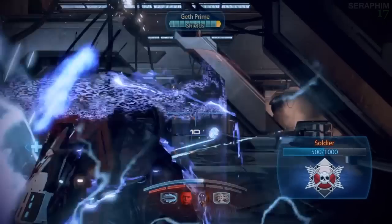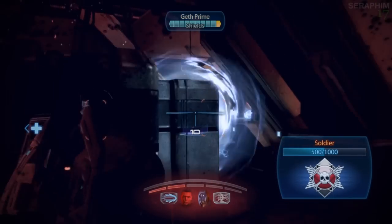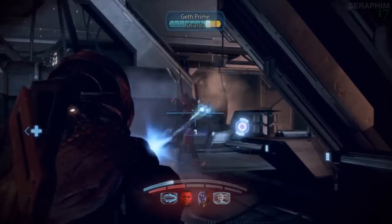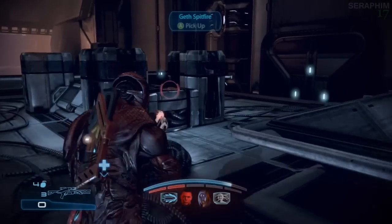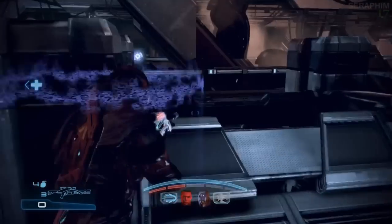Luckily enough, if you've got Tali and you've got that move, it will make it easier. If you've got this awesome gun, it'll make it easier. If you don't, it could be kind of challenging. So there it is — it's the Geth Spitfire.